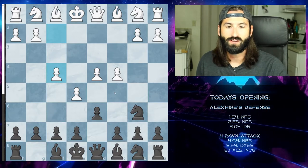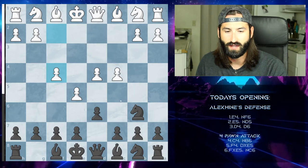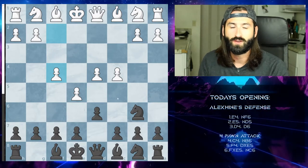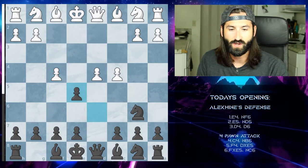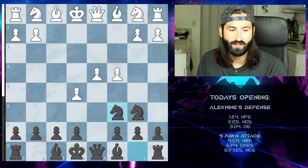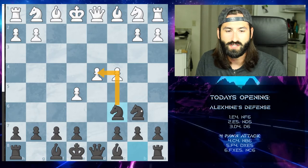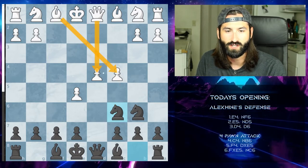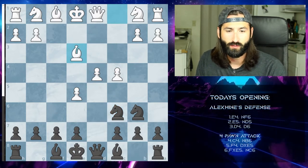Instead of exchanging, white adds another attacker by going to f4. Looking at this, it's a very scary attack. You can't take on c4 because the bishop is barreling down right on it. It looks like white is really taking the center and has lots of development lines that will make it hard for you to develop yourself. If you don't know what you're doing, you're going to get in a world of trouble. The best thing for black to do in this situation is to take on d5.